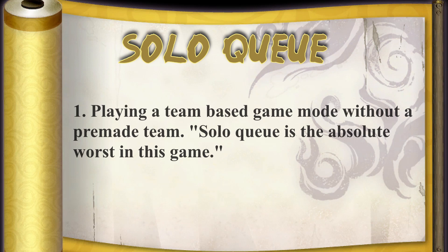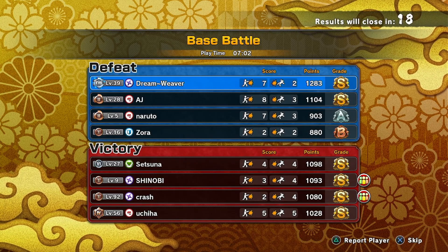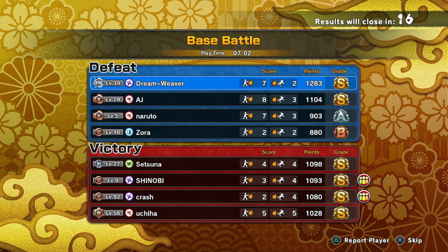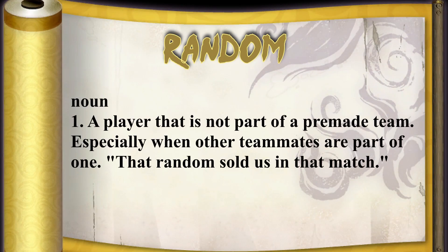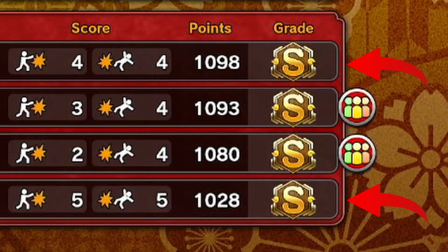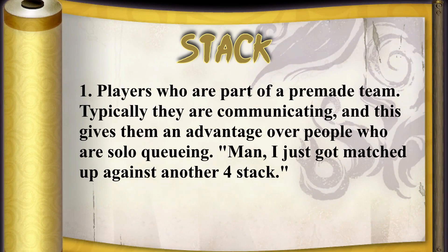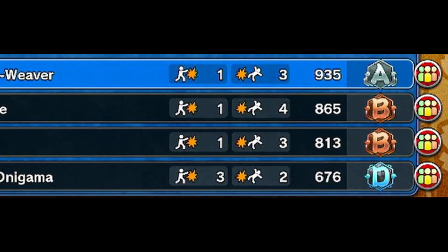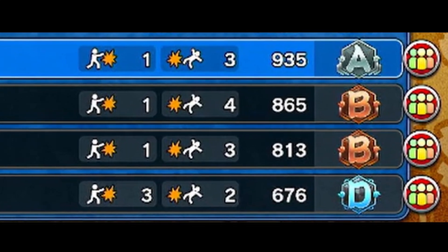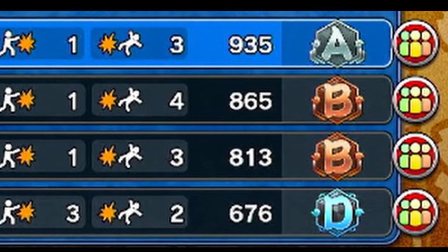Solo queue is when you play the game alone but you're playing the team-based game modes without any people that you know on your team — you just go in and get randomly put onto a team. A random is somebody who is solo queuing. So you might be in a team of three people that you know, and the fourth person on your team would be considered a random. A stack is people who are grouped up together, that know each other, and came into the match together. There could be a four stack — meaning all four players on the team already know each other — or a two stack, three stack, or four stack.